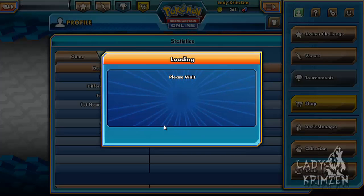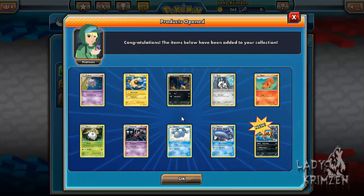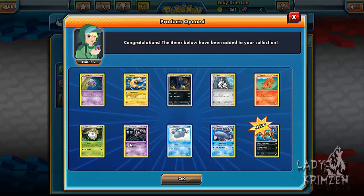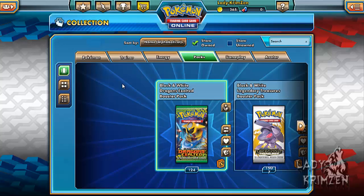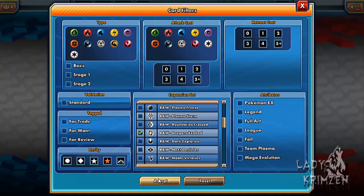We've still got a few minutes left in this episode, so I guess we can open up a Dragons Exalted booster pack. I don't want to tag it for trade — it's for opening! Yes! Is all I can say. Holy crap. Drifloon, Mareep, Buizel, Aron, Vulpix, Shelmet, Gothorita, Wailmer, Wailord, and Shiny Krookodile — that's the secret rare for Dragons Exalted! I just pulled two secret rares in one episode!